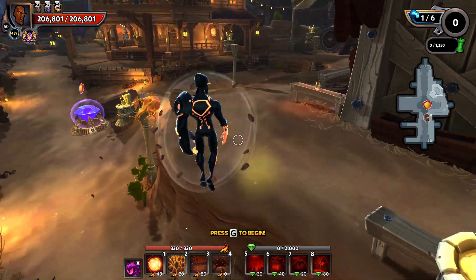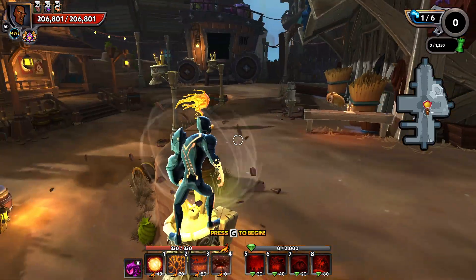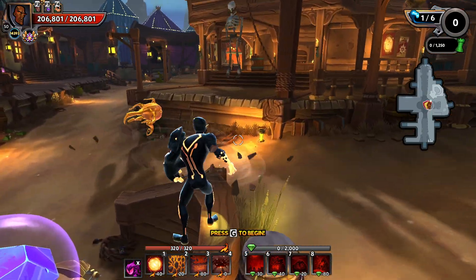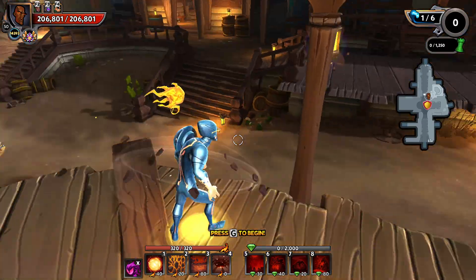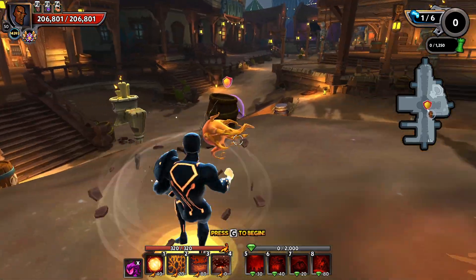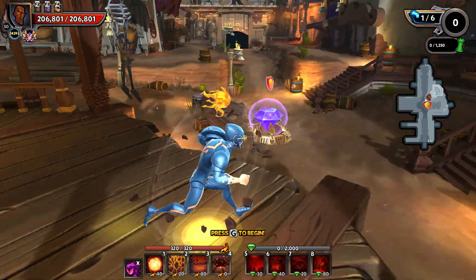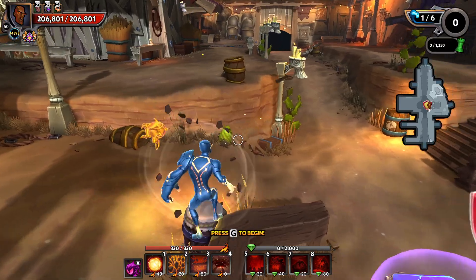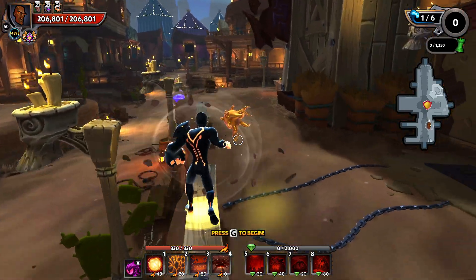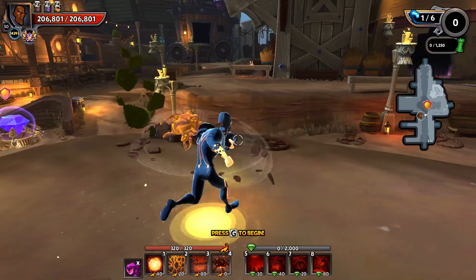Tower defense games in general are strategy games, meaning there's some sort of strategic element or counter you need to apply to make it through. In Bloons Tower Defense, if you've got camo balloons coming and nothing to counter them, you're just gonna lose. Same with lead balloons. Well, in Dungeon Defenders 2 we've got a pretty diverse loadout of heroes, shards, defenses, mods, etc. And a lot of times people forget it does have that strategic element.